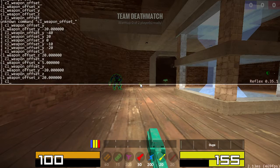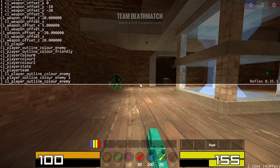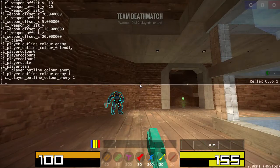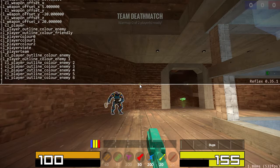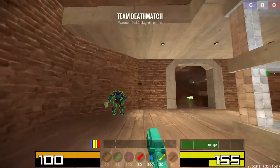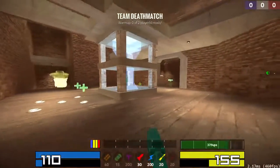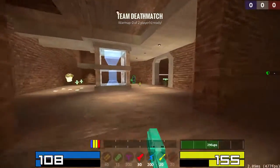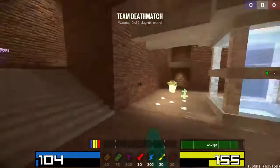Another command that I don't think is in the options is CL_PLAYER_OUTLINE_ENEMY and FRIENDLY. You just set these to numbers — it goes 1 to 6. I prefer to use green for friendlies. I think the default is green for enemies. I think the default is red because I am red-green colorblind.